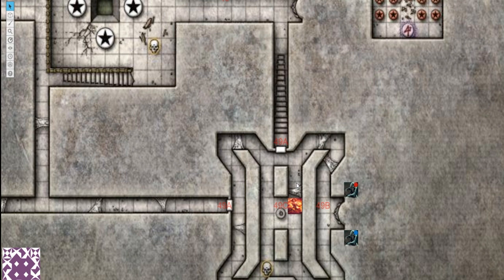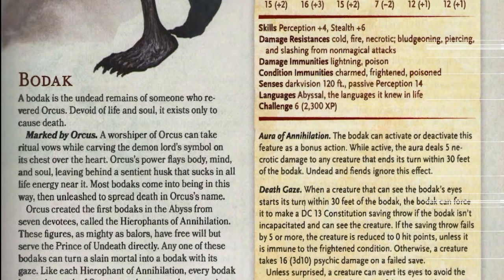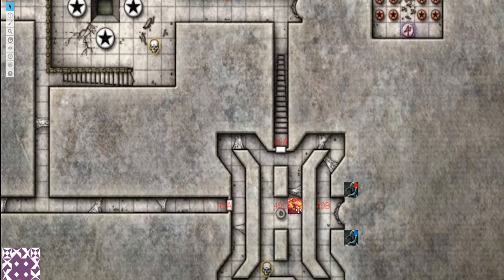Also watch out for the Aura of Annihilation — if a character falls unconscious, they'll automatically take damage, which means they'll be failing death saving throws. With two Bodaks, if a character falls unconscious they can die in a single turn from the Aura of Annihilation alone. Then they'd have to chuck their arm into the Sphere of Annihilation to escape. Have you got any tips for the community on how to run this room? I think it's a very good trap, but if you don't foreshadow it you could end up with some very angry players.